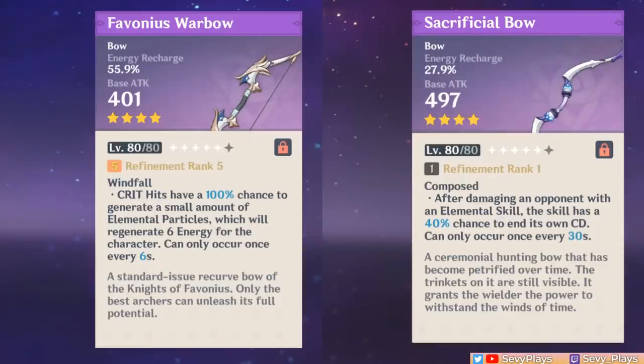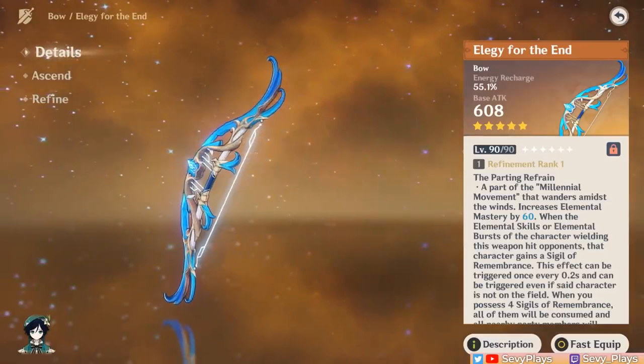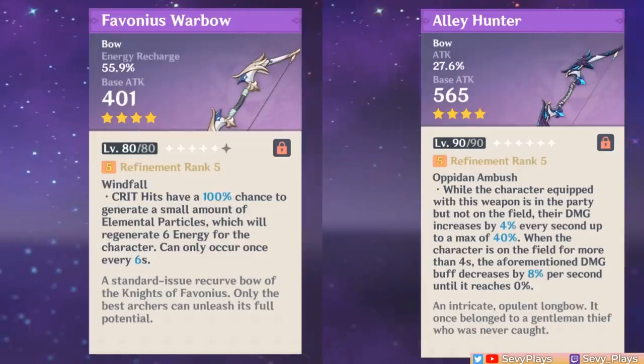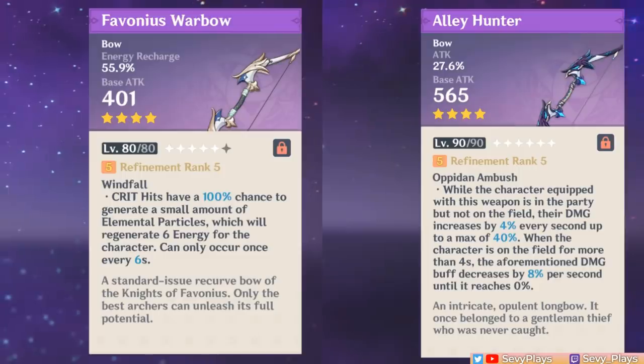If you're using Ganyu as a support, you don't need to think too hard about her weapons. There's Favonius Warbow and Sacrificial Bow for the Energy Recharge, and the fun thing about the Sacrificial Bow is you can use it to leave two taunts on the field at once, even at C0. If you want to increase her off-field burst damage, Mouun's Moon, Alley Hunter, or Stringless will all do the job. Among 5-stars, her best support pick will be the Elegy for the End, and it's the only one that gives a team-wide support buff. The differences among these boil down to either having a bow that helps with her ER and burst uptime, or that increases her burst damage — if you pick one of the two, your artifacts should complement the other aspect.